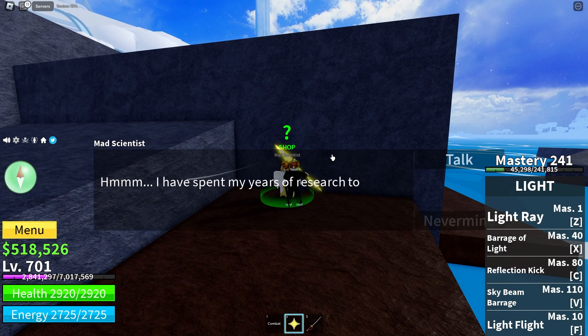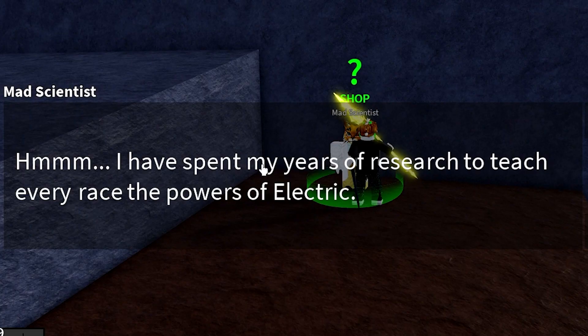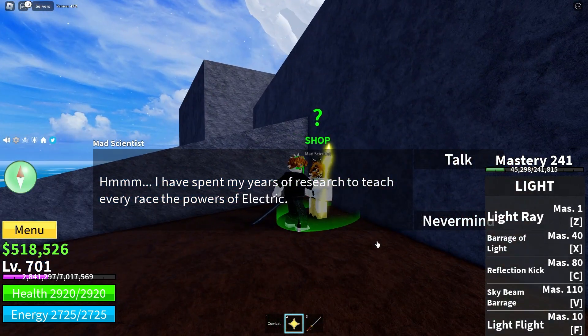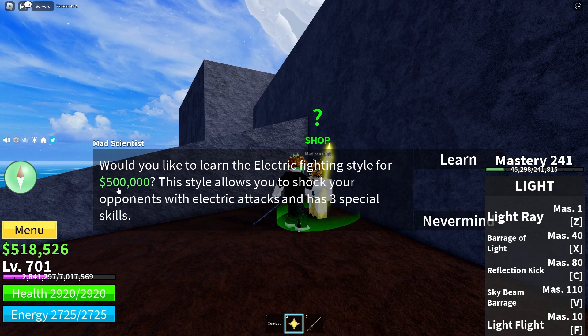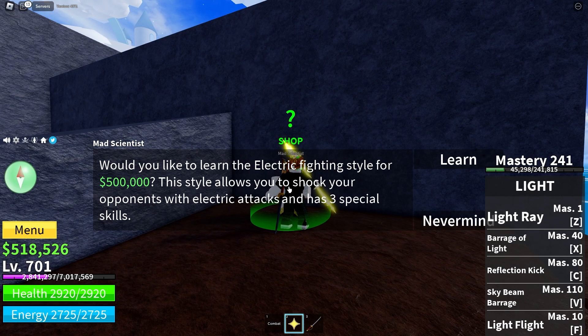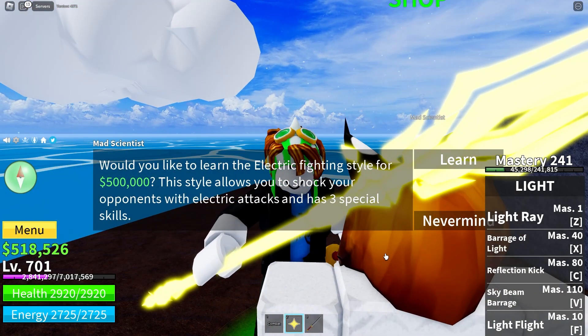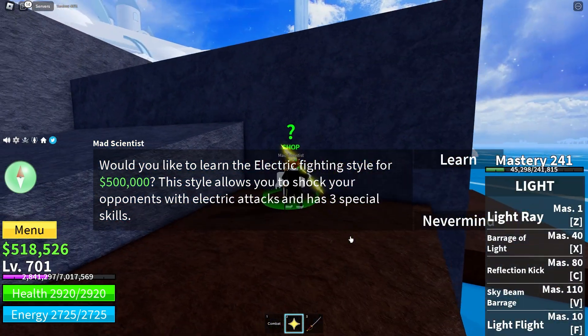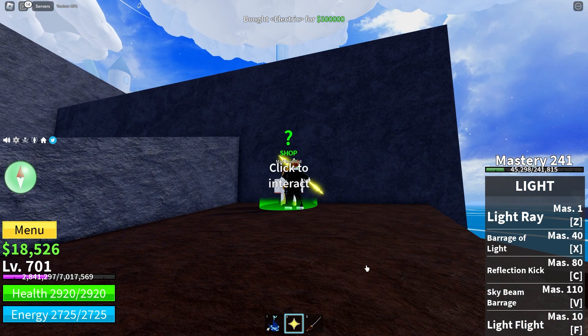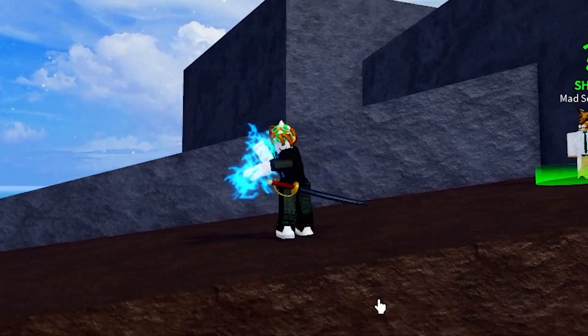Click to interact. He says: 'I have spent years of research to teach every race the power of electric.' So we will unlock something called Electric. It costs 500,000. This is a fighting style — these styles allow you to shock your opponents with electrical attacks and has three special kills. This electric style is known for being one of the best.